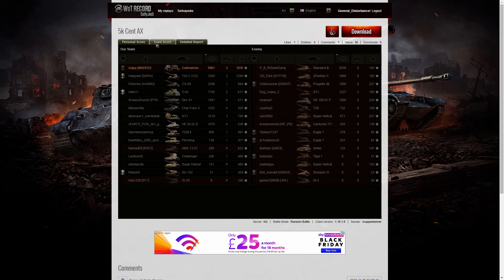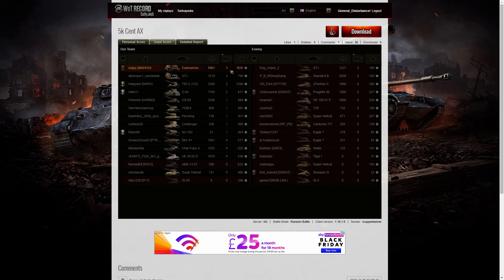Let's have a look at the team score. We can see he actually did get the highest damage by a nice little margin — 5,061 hit points of damage. The next high scorer was, in fact, his platoon mate in the 7032, Twisted Rapture — he got 3,395. The next high scorer after that was the CS59 on their team with 2,296. When it came to kills, it was shared between Arpenheimer and Twisted Rapture — they were the two who actually shared three kills apiece.